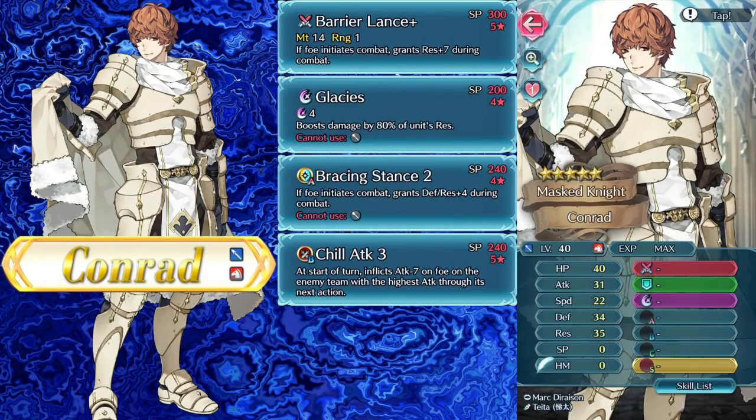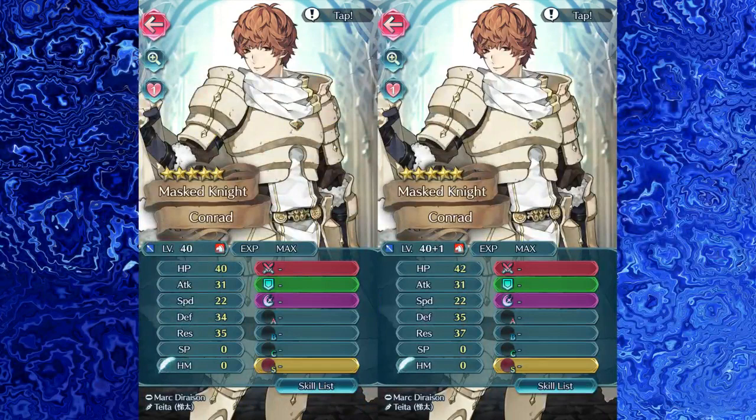The first merge for Conrad is a bit bizarre. I believe this is at least the only time this ever happened, but he does not get attack nor speed — he straight up only gets defense and res, as well as HP. For some reason, res is his highest base stat at level 1.